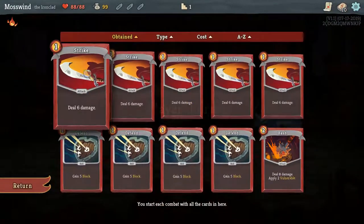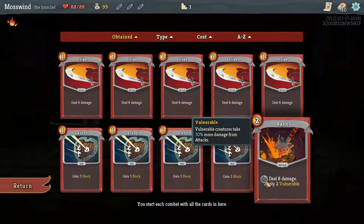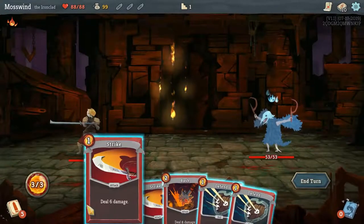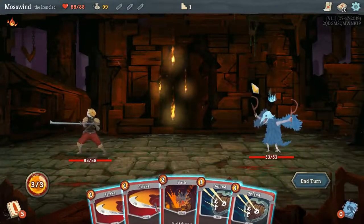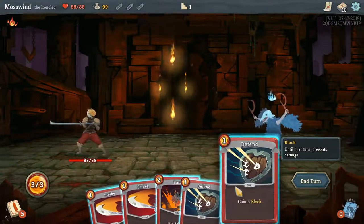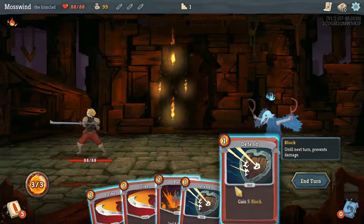So you can see our deck here. We have strike cards, defend cards, and bash. Vulnerable basically makes them vulnerable to attack — it's pretty cool. You get dealt 5 cards and you deal damage depending on what you use. Strike deals 6 damage, and defend gives you 5 block, so you can block 5 damage.